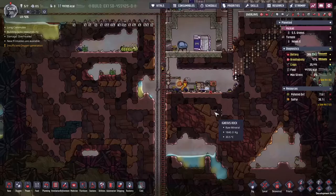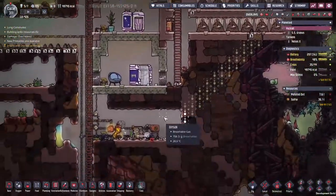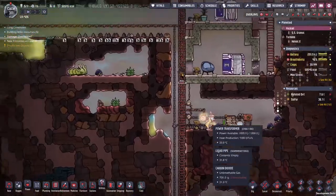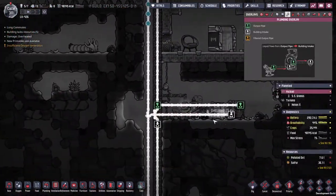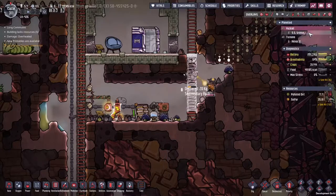Whilst we're waiting for the research to roll in, I'm just getting Hicks to build a little carbon skimmer down here, because we're not pumping enough up to our rockets to actually deal with the amount of carbon dioxide we're making. We've got a little pocket of it over here and it's making its way down. These airflow tiles I've been trying to make to pass the carbon dioxide down — most of it's been collecting down the bottom here, but it's starting to push its way up and through the top, and I don't want that. So we're going to put a carbon skimmer in.